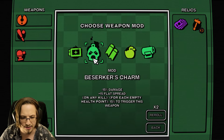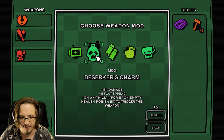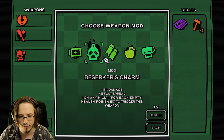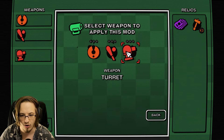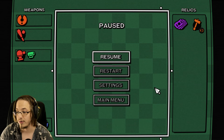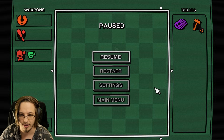I don't recognize a lot of these - there's already so many new things here. Minus 50% damage, plus 15 flat spread on any kill for each empty health point, more flat damage, minus bullet speed, accelerating bullets. We'll put a laser marker on the turret. Also, I need to change the stream title.